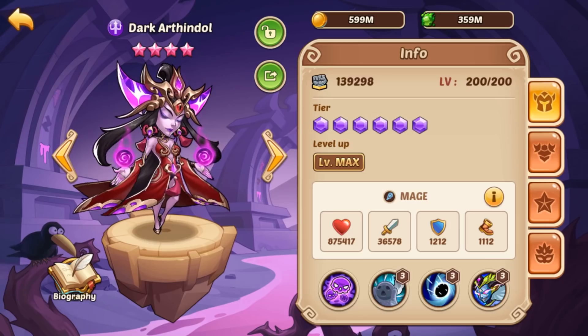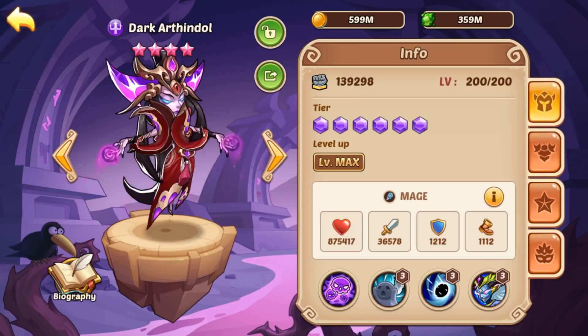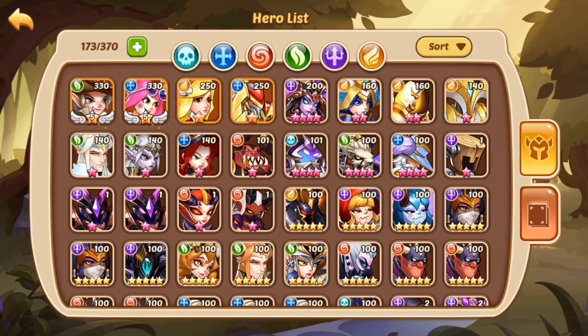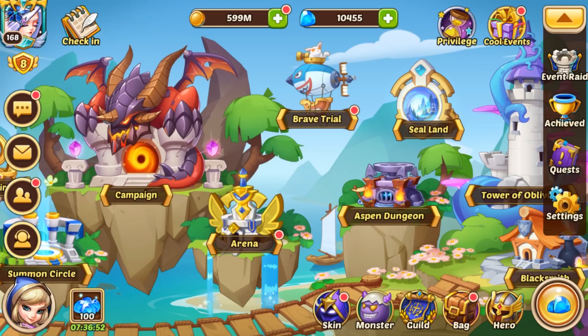I would try to snag a Da copy from Brave Trial or somewhere, turn her into a ten star, use feathers to grab copies of Carry, build her, then swap Carry in. Continue taking Carry to E5 as your next E5 — I think that'll help you so much in PvP and even in PvE if you have trouble surviving. That would be a solid decision on this account, and of course work on Bell Rain or Ada after that.